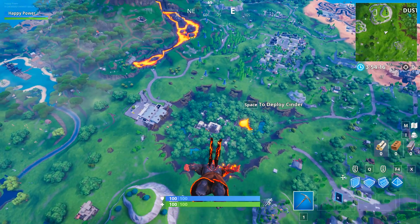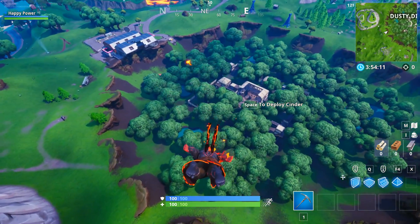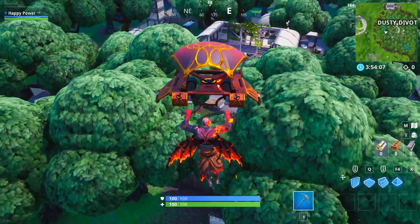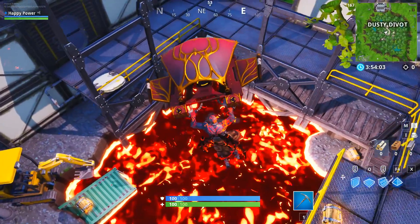All right, so now it all makes sense — the sound effects are for the Ruin skin who is trapped inside of the Loot Lake bunker. Pretty crazy stuff overall. This has just been such a crazy day for news.